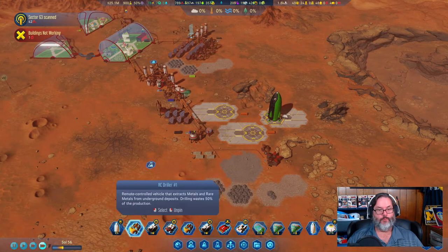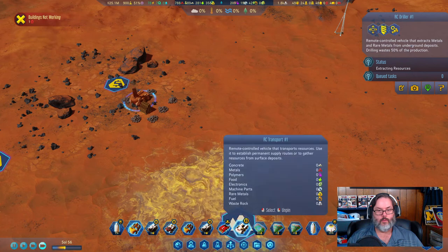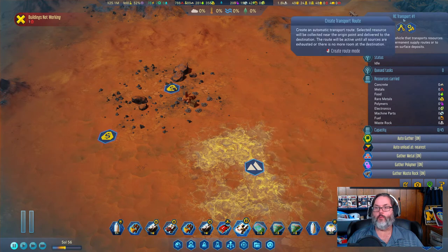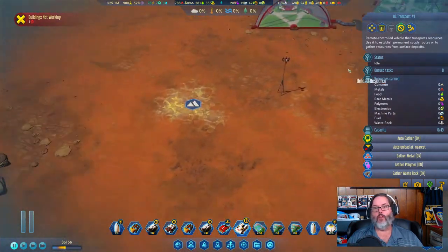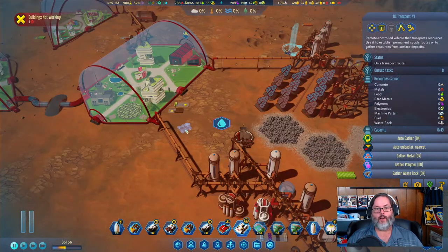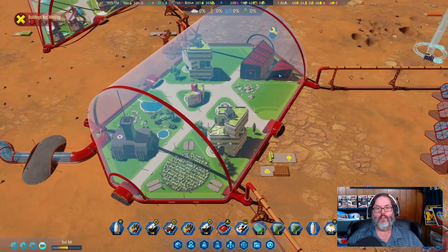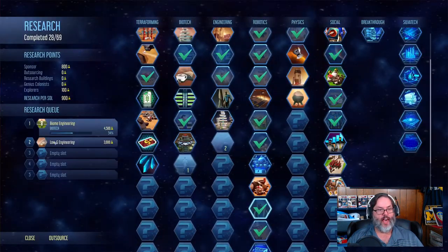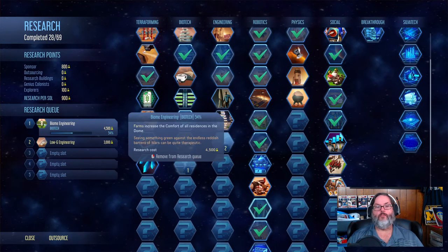He's working on rare metals. I'm going to tell the RC transport to auto-gather rare metals and bring those back over here. The reason I have this stockpile is so when we build a machine factory, we've got the rare metals ready for that.